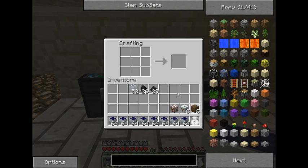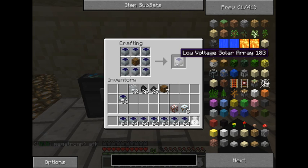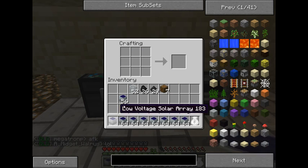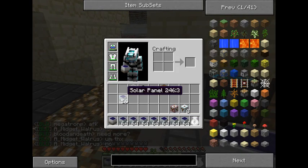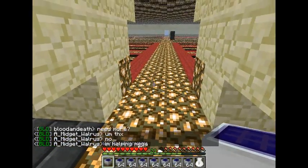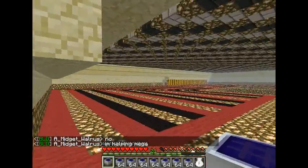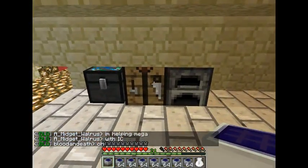It's just going to be one low voltage transformer surrounded by eight regular solar panels, and that will give you one low voltage solar. As you can guess, this is equal to eight solar panels. So if I place this down, I can remove eight regular solar panels and it will work just the same.